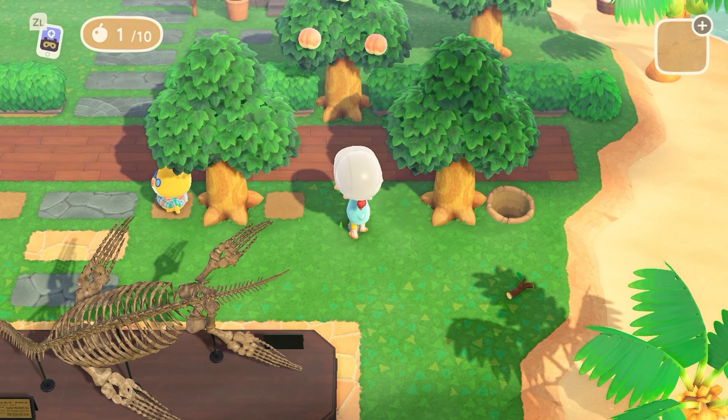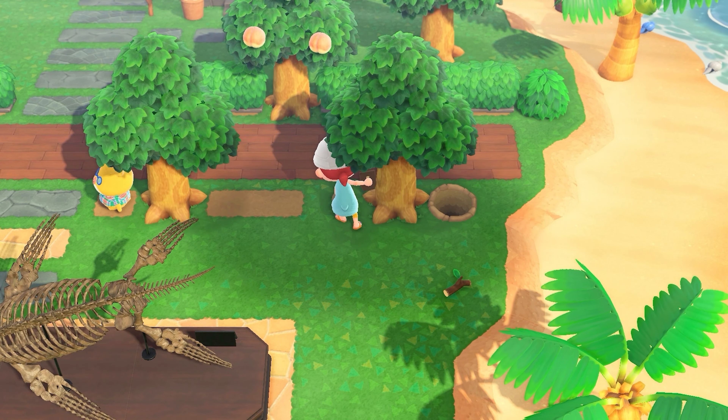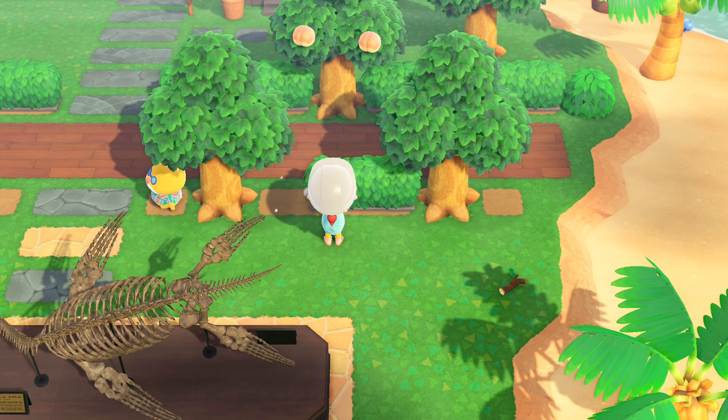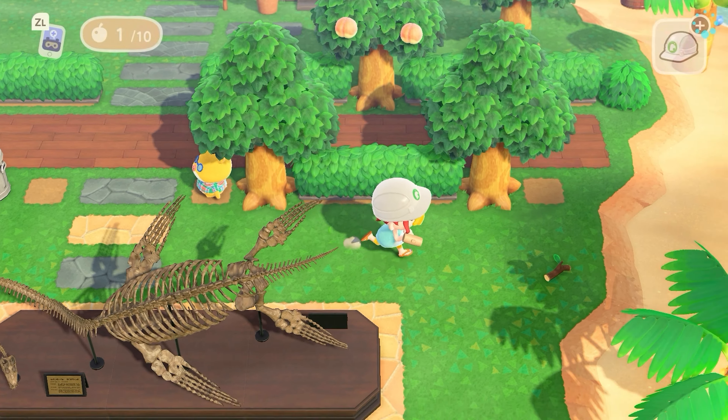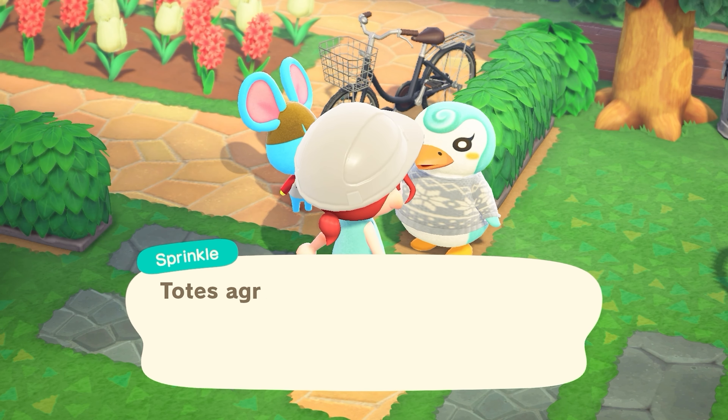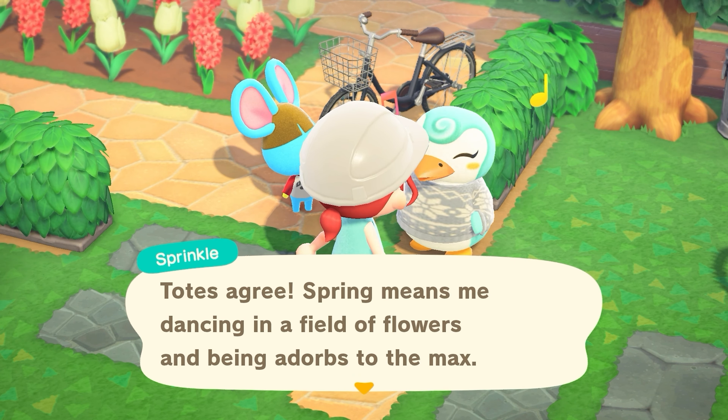I'm going to do the edges here. I'm gonna put a bush right there. Should I put edges along the beach? What are you guys talking about? The villagers were talking about which they like more — spring or fall. I like fall. I like spring. What about you Andy? I'm going to say spring. Spring means dancing in a field of flowers and being adorbs to the max. I like bunny day treats too, especially chocolate.